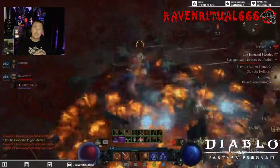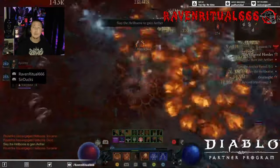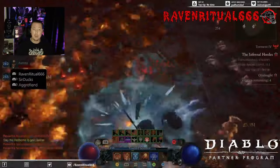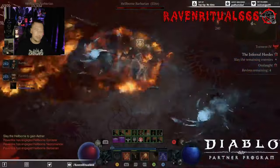Being a direct damage build, we want to scale our crit chance. We're at 100% crit chance as you can see here, and we want to scale as many ranks of Fireball as possible — we do that through our Endless Rage as well as through our Gloves of the Illuminator.